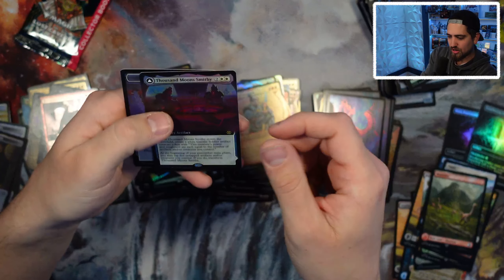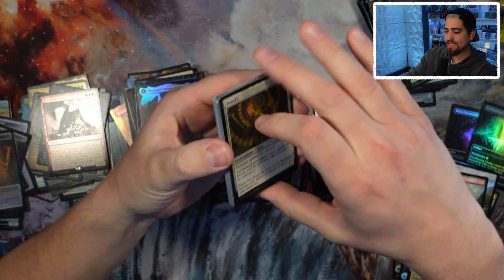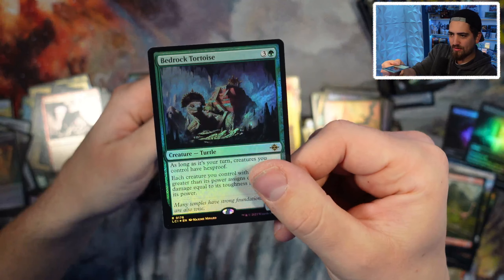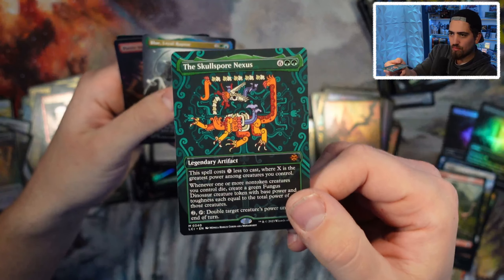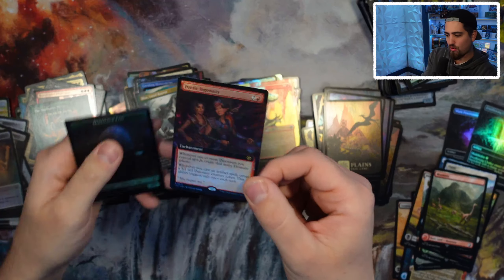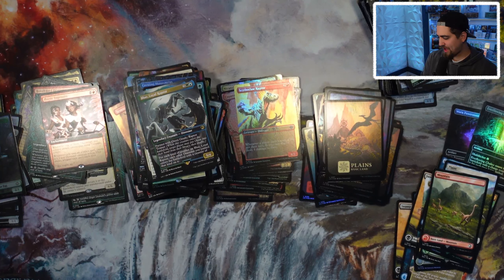This is being released with the re-innovation of Standard — will this bring people into Standard? I hope so, because we're starting Standard at our store. The Raptor — last pack, David, thank you for letting me open your box. Oh, the Skull Spore Nexus — cool artwork. Blue Oil Raptor and Poetic Engine. David, rough second box but a good first box!